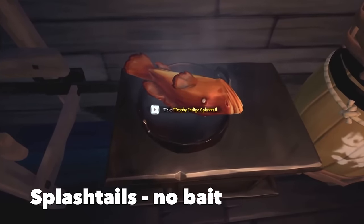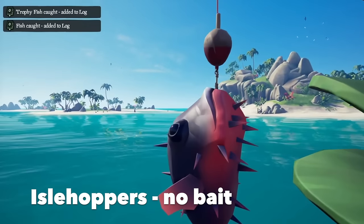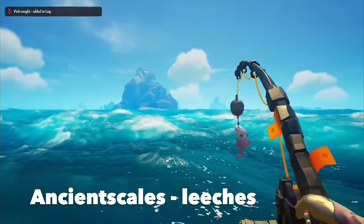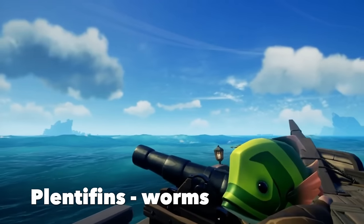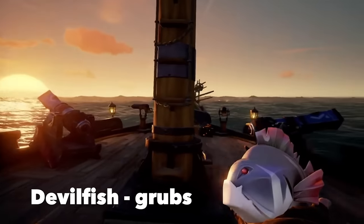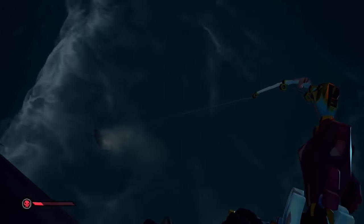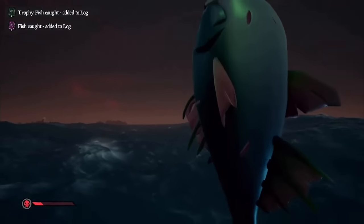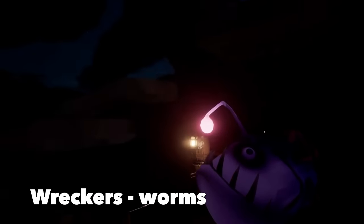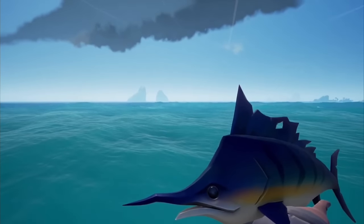Let's look at each species of fish and how to catch it. Splashtails can be caught anywhere but ponds without bait. Pondies can only be caught in freshwater ponds without bait. Islehoppers are found around any large island and don't require bait. Ancient scales can only be caught in the Ancient Isles region and require leeches. Plentifins are found in the Shores of Plenty and need earthworms. Wild splashes are found in the Wilds region and need earthworms. Devilfish are only found in the Devil's Roar and need grubs. Battlegills are attracted to danger — found near skeleton ships, active skeleton forts, the Fort of Fortune, or the Fort of the Damned, and require grubs. Wreckers are found near shipwrecks and need earthworms. Stormfish can only be caught inside the hurricane and need leeches.